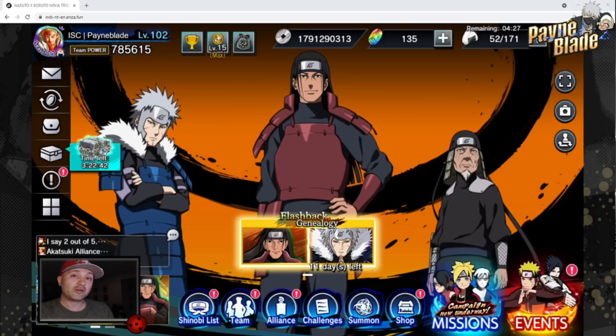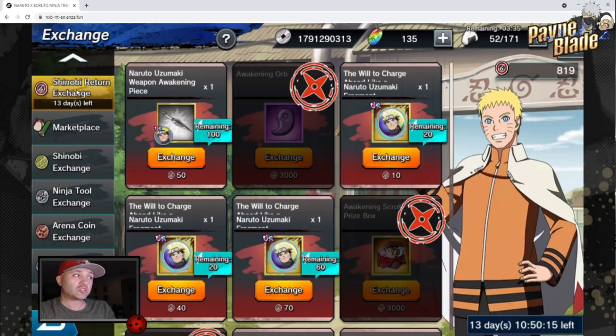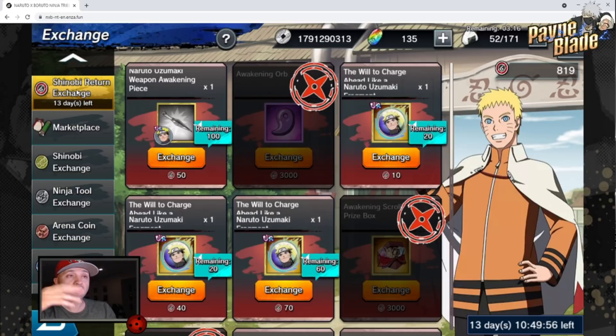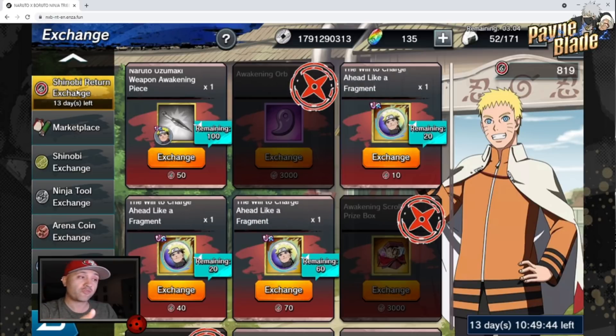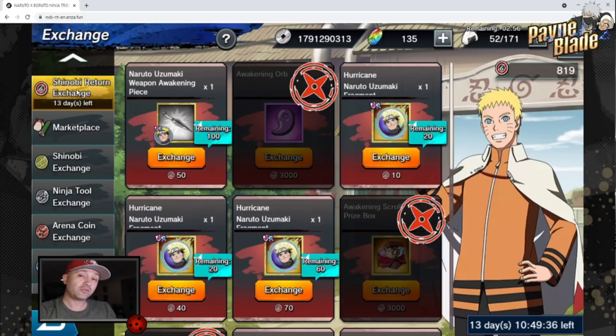I want to talk about what the most efficient way to get stamina is and also how to use stamina to get the most out of this event. Let's jump into the actual marketplace and look at the Shinobi Return Exchange — that's what it's being called now, no longer Mission Assistance Coins. Everyone's going to say they want to get UR Naruto. This is an opportunity for a 7-star UR if you're whaling, and as F2P you can get him to at least 5 stars, which is enticing. But this character is a little outdated now. If you have KCM, the SR Naruto version will do everything this character can do plus more. So realistically, that's not who you should be focusing on.